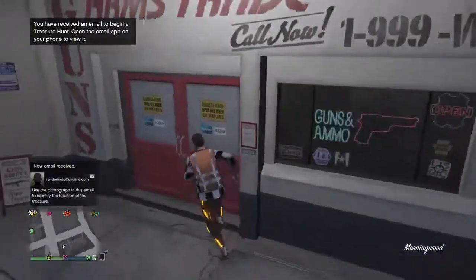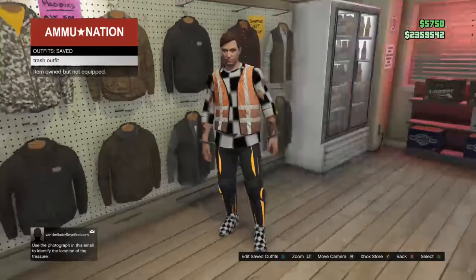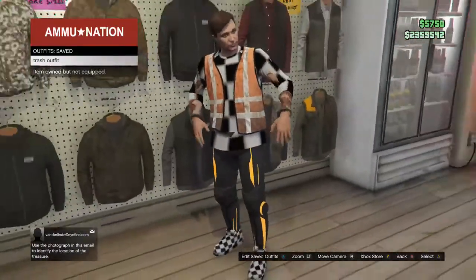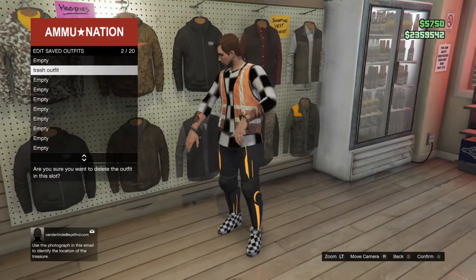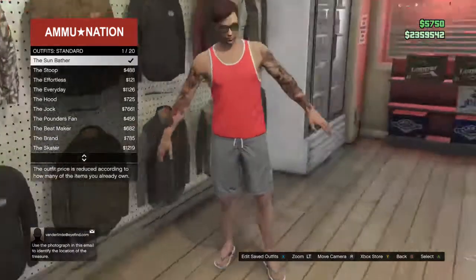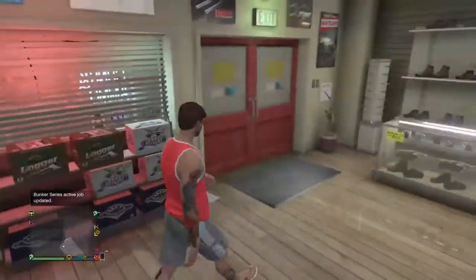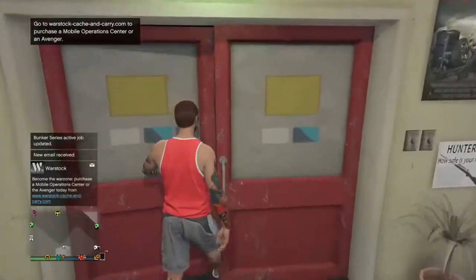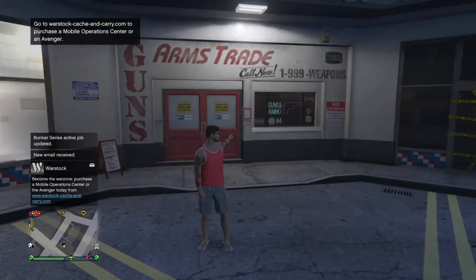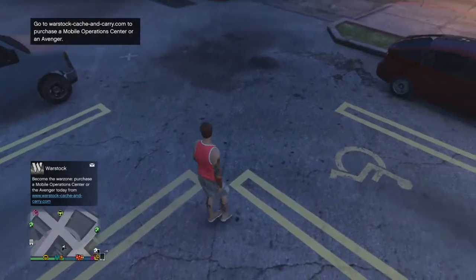Before we get into the video, you guys actually want to delete any remaining outfits in your saved outfits. Right now the only outfit I have saved is this glitched outfit, so I'm just gonna delete this. After that, you want to put on a standard outfit — I'm just gonna go with the sunbather. Also be warned: if you do this glitch, every outfit you had saved will get deleted, so do this at your own risk.